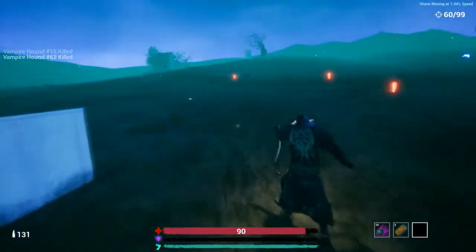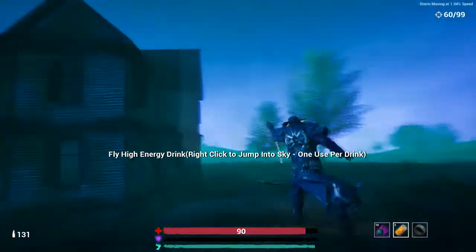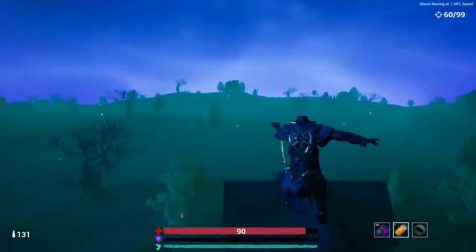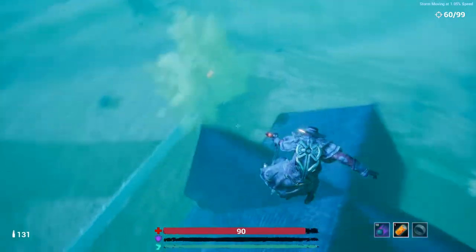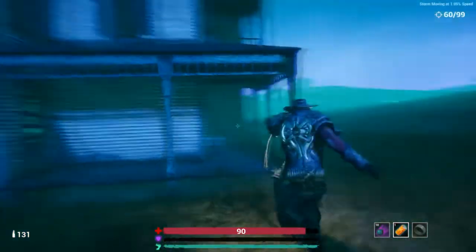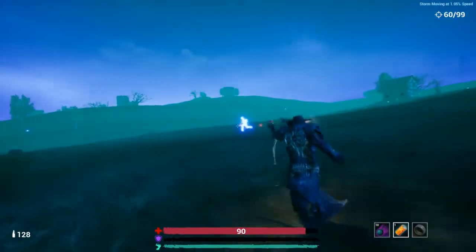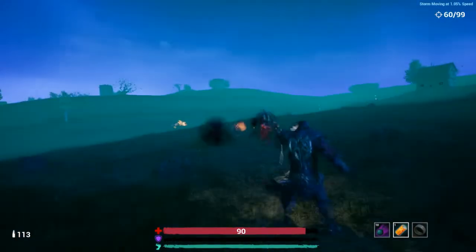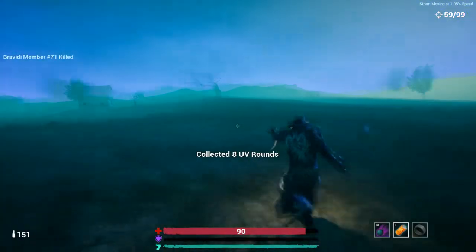These guys take a lot of HP — I was curious about that. The radar shows all enemies. I want my ring weapon back because I can run out of ammo pretty fast. You can't really jump on certain terrain. It's not fair to these AI — I can just see them all on the map.